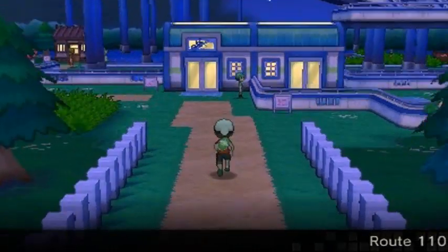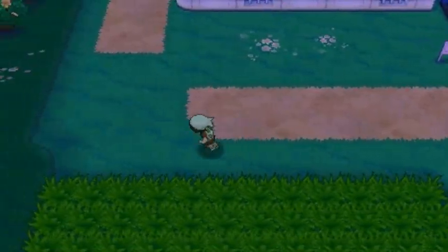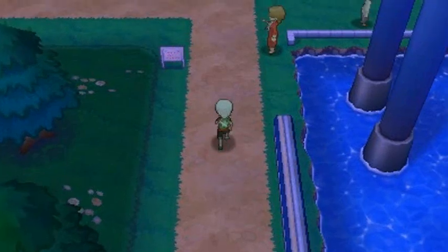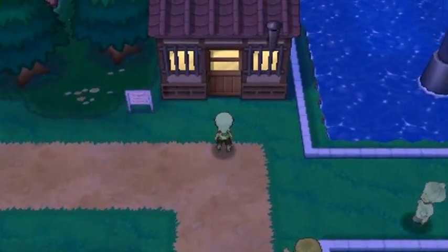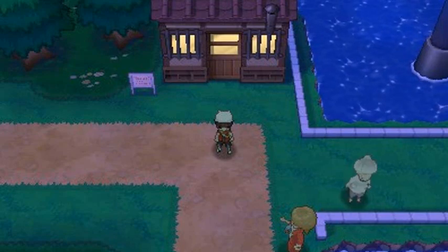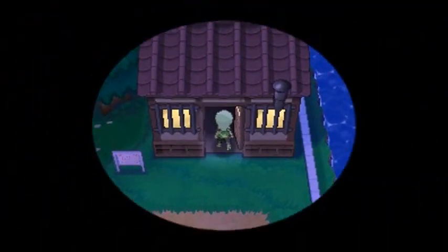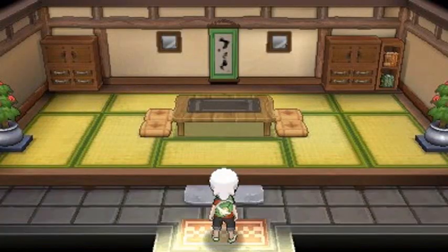Now for Trick House number three. You guys can't see it down below, but there are quite a few trainers that would like to battle us again — that's mainly how I got my Pokémon to level up. So if you guys want to know how to train your Pokémon, just look down below on the Area Nav and you'll be finding lots of trainers wanting to battle you.